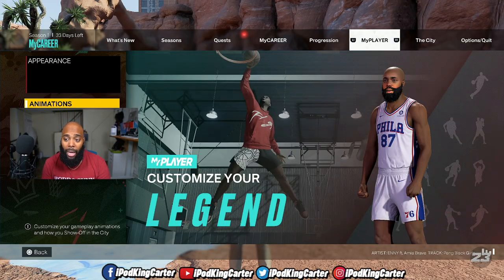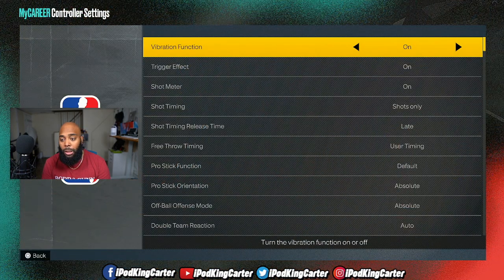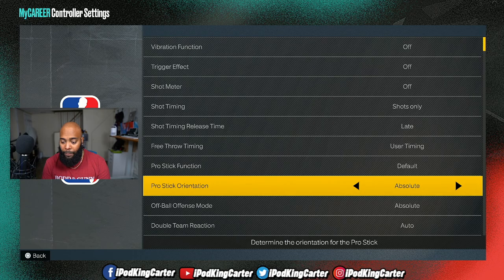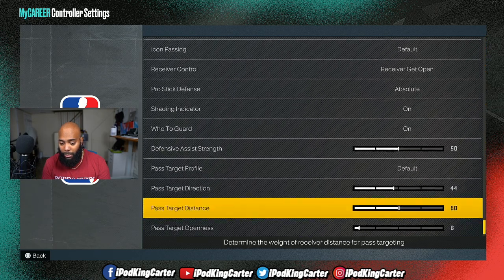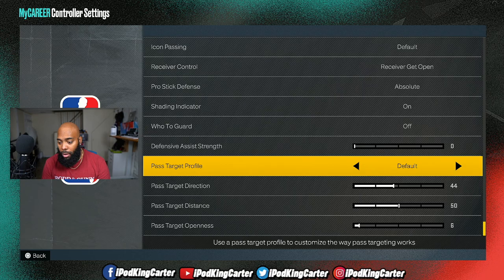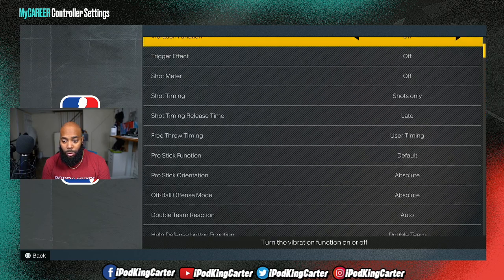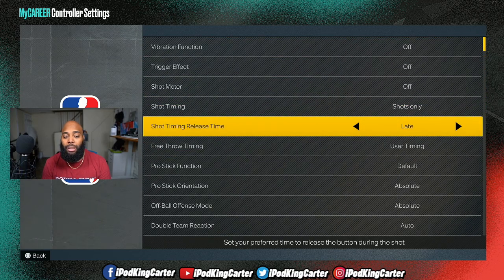Let me tell you guys why I'm using this jump shot. If you go into controller settings — I just restarted my app so 2K reset all my settings — let me show you guys the settings I shoot on and my defense as well. These are my controller settings. As far as the shot time and release time, I used to shoot on early and I was consistent — sometimes 5 for 6, sometimes 4 for 8, and there have been times I went 1 for 6 on early.